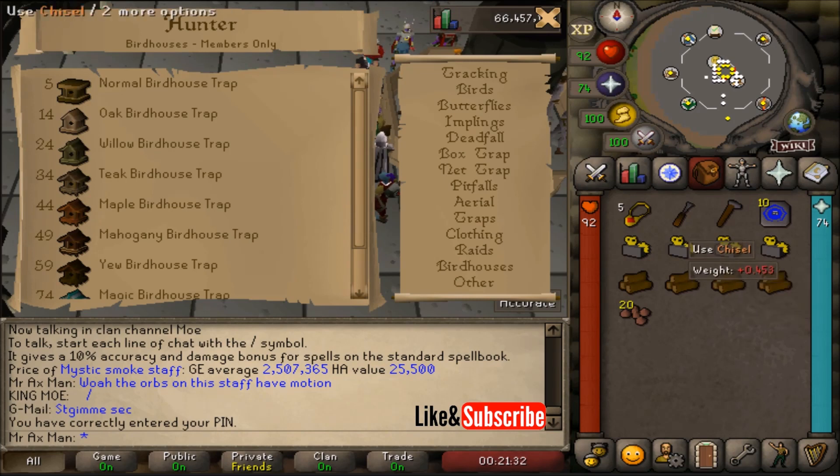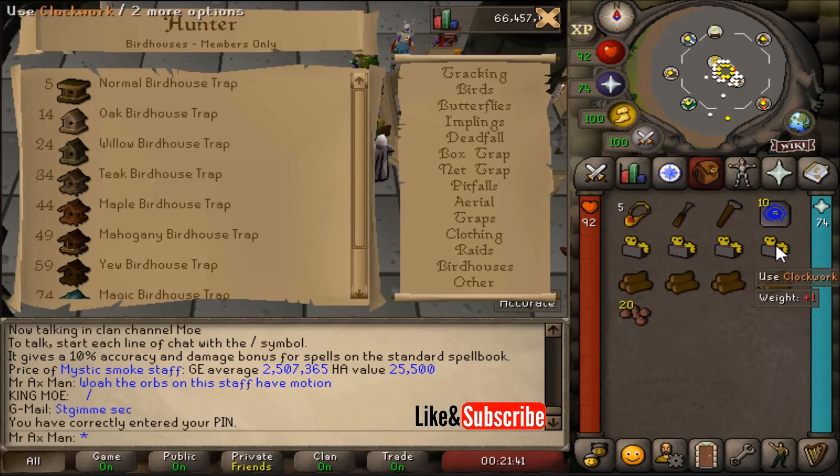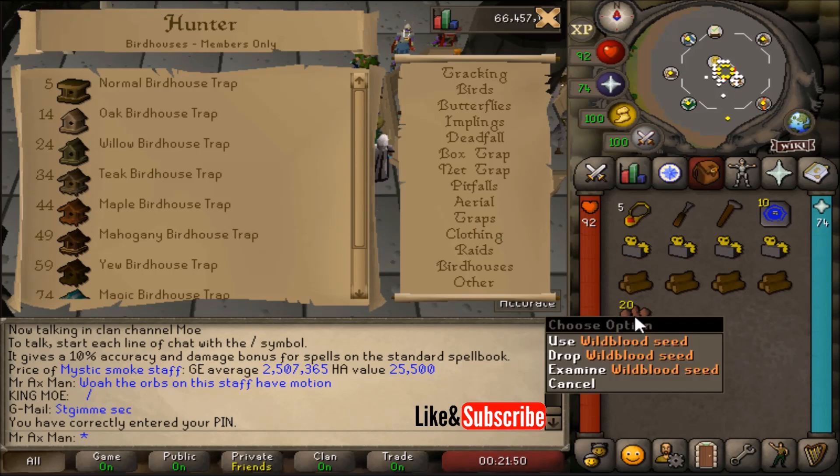The items needed are a chisel, a hammer, and as I'm only 70 hunter I will be using yew logs, so I bring four yew logs. If this is your first time doing a birdhouse run you'll also need to bring four clockworks, but if you've done a birdhouse run before and have the birdhouse set up you will not need to bring any clockworks. I also bring 20 wild blood seeds. If you're using different hop seeds you'll need to bring 40 of that hop seed. With wild blood you only need to use five per birdhouse; with the rest you need to use ten.